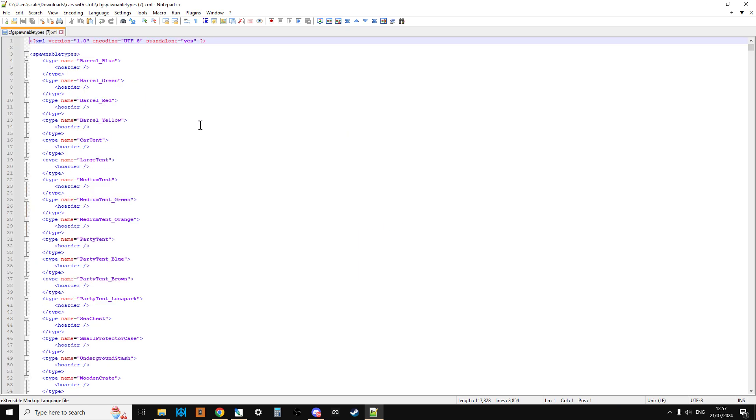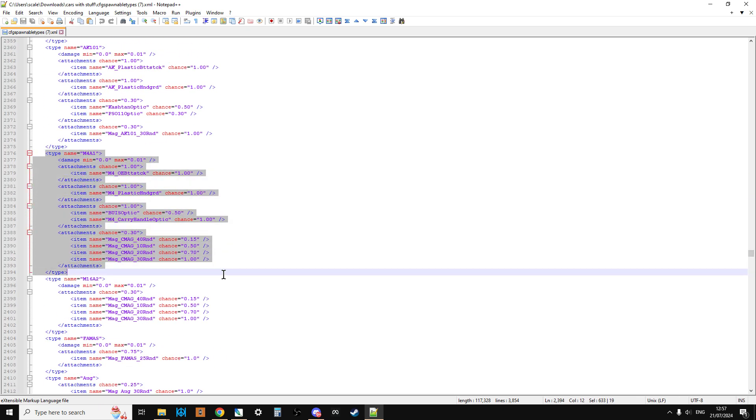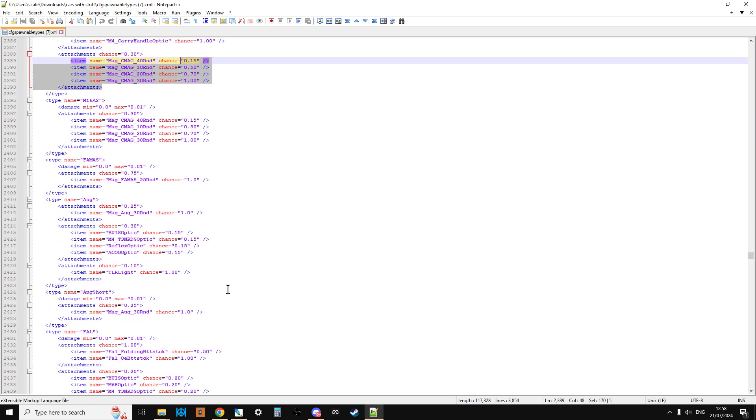The CFG spawnable types file tells the server when it spawns something in, should it spawn in with something else. One of the easiest examples is probably guns. There's a gun entry for the M4A1 — it says to the server, when you spawn in an M4, these are the chances that this M4 should spawn in with its parts. I've edited this so it should always spawn in with the buttstock and the plastic handguard. Most of the time it'll spawn in with a carry handle optic, but it's got a 30% chance of spawning with one of the mags — 30 round, 20 round, 10, or 40 round. The vehicles work just the same.